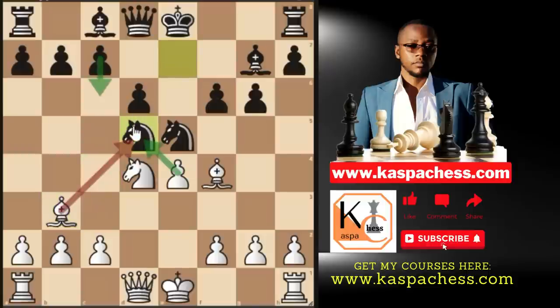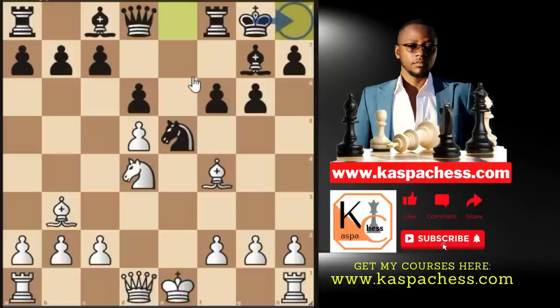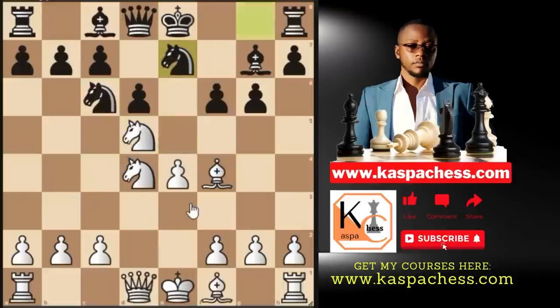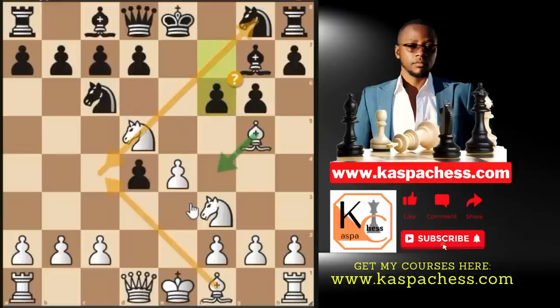After knight takes d5, we take back with our e-pawn — not the light-squared bishop — because we have chances of playing knight e6 in the near future. If they castle short, we can play queen d2 intending bishop h6 next, expanding on the kingside, and castle queenside. We still have plenty of life in this game.